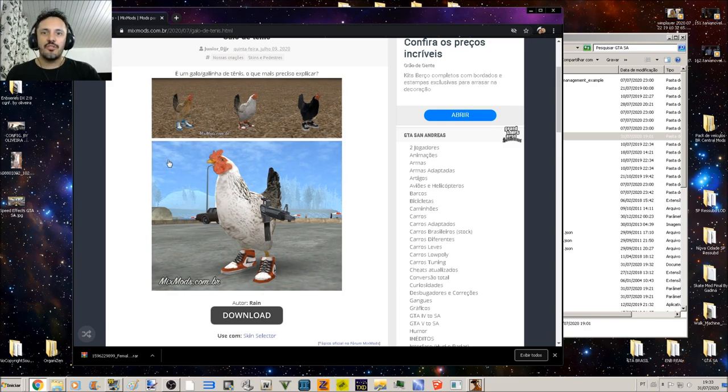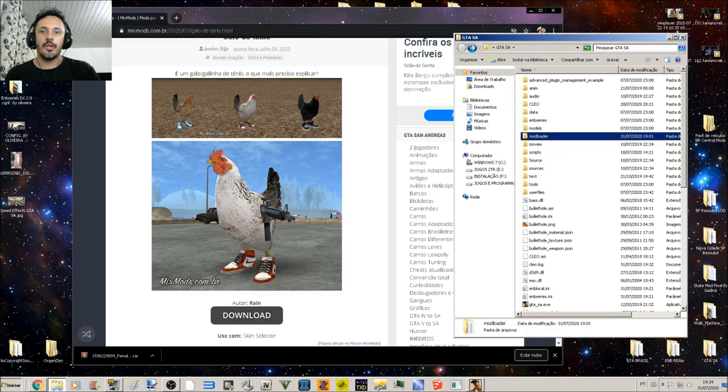We see a lot of videos, for example on Facebook, where people put clothes and tennis shoes on galinhas and other animals. So I'm going to share with you, because I found it very cool. Maybe someone still doesn't know that there is this skin, so I'll share it in a quick video. I made the download, added it to my skin selection, and renamed it Galo Tennis.